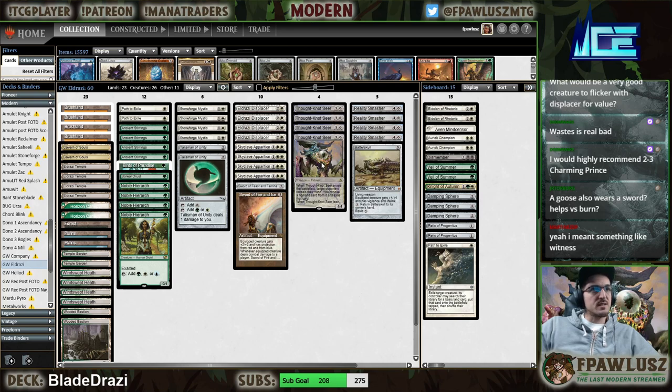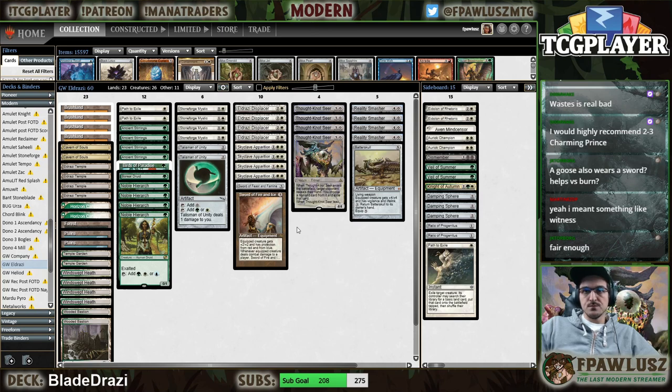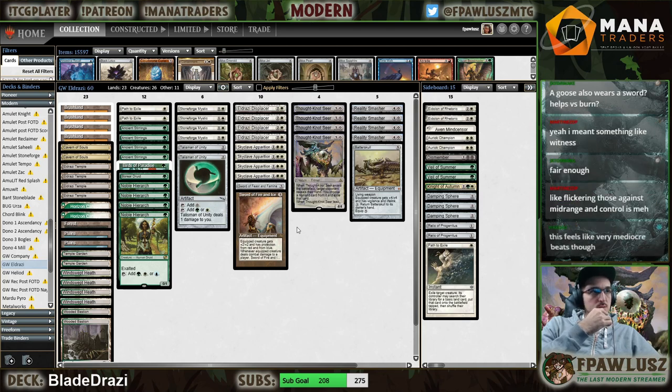Yeah, something like Witness — but you're a bit of a midrange deck, you don't need to get value. The two-color Eldrazi decks are low-key three-color decks — no, no, they're straight-up three-color decks. I had a Charming Prince in this deck for a bit — blink. Yeah, I don't think I want to be playing two-drops, they don't really work with the curve.